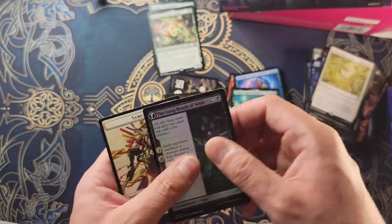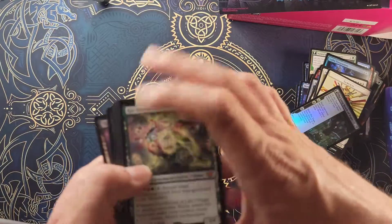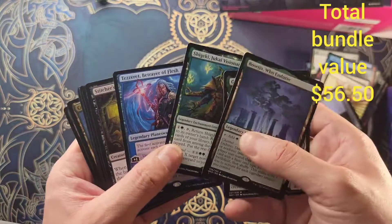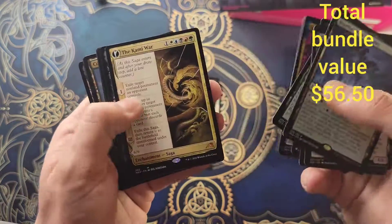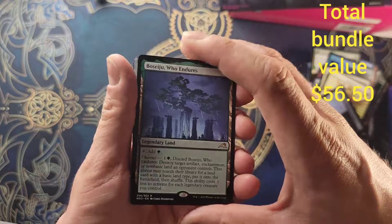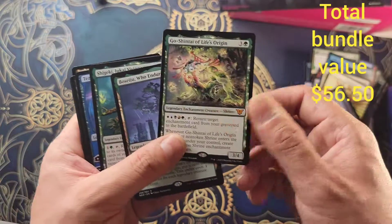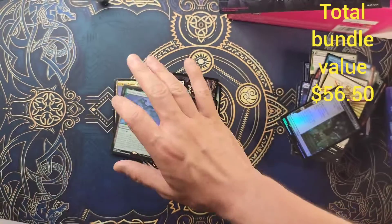Very nice actually with this bundle — look at these rares and mythics! We actually hit two of the big boys: Go-Shintai of Life's Origin, Boseiju Who Endures, and Tetzeret the Betrayer. Wow! And some cards from the list — Umezawa, the Kami War, Toad Rider, Courtyard, Uncharted Haven. This was a really good bundle! Alright guys, we're gonna have another Commander Legends box followed by some more Kamigawa and Innistrad bundles. I'll see you guys next time — have a good one!